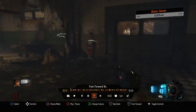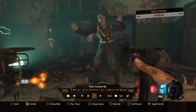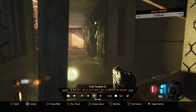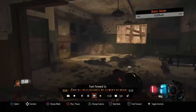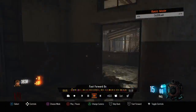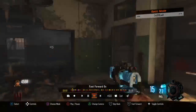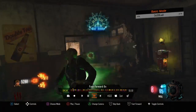First of all, the strategy takes place on Verruckt. So if you don't have Zombies Chronicles, you're not going to be able to do this, unfortunately. On Verruckt, you're going to have to start on the Juggernaut side. Unless you don't care about your average round and just keep restarting until you get the Juggernaut side, you might want to consider that.